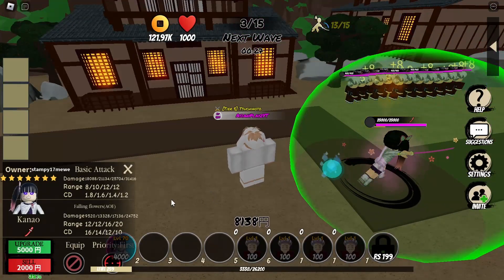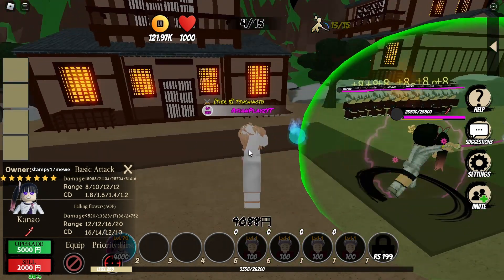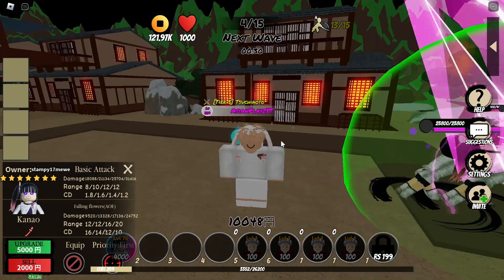Place down damage is 18k, range 8, cooldown 1.8 — so many 8s for the place down. Her skill, Falling Flowers, is an AOE damage that starts from 9,520, range 12, cooldown 60 — that's kind of high, not gonna lie.